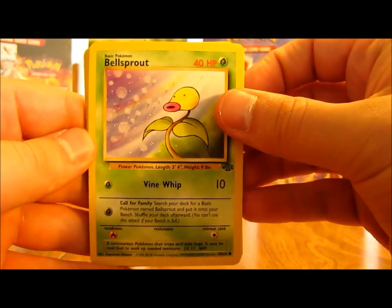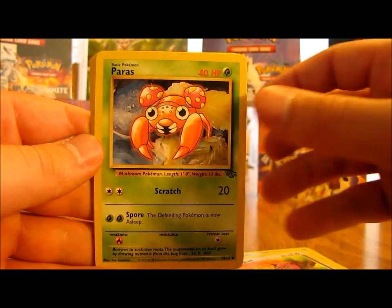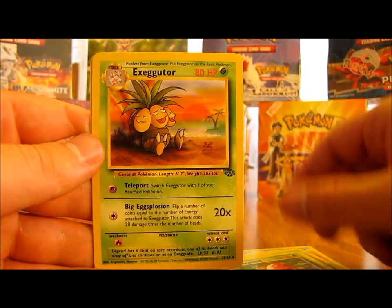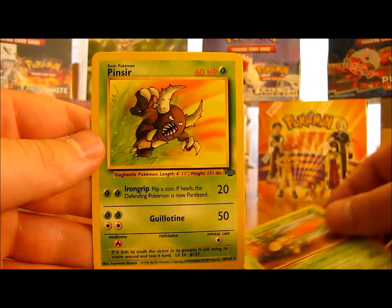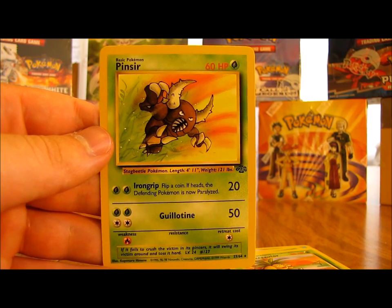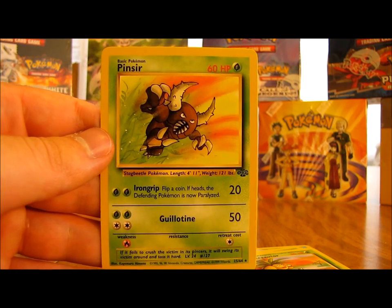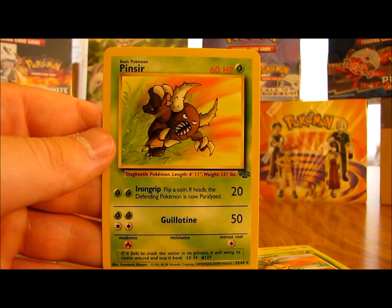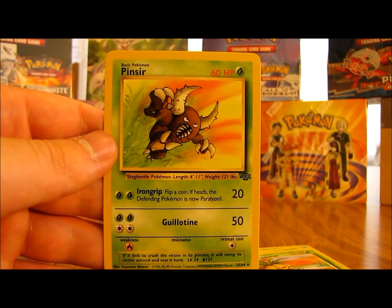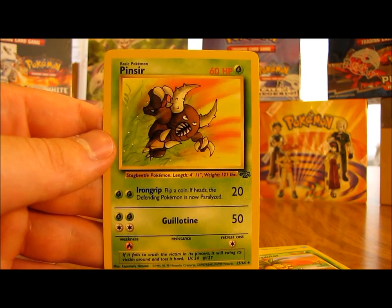We have Bellsprout, Goldeen, Meowth, Mankey, Jigglypuff, Paras, Exeggcute, Butterfree, Parasect, Exeggutor, and the rare - a Pinsir. So the last two packs both had Pinsirs: one non-holo, one holo. So that concludes me opening a Jungle Pokemon Booster Box - I did get this from Collector's Cash. Make sure before you go to check out all the links in the description below, my Facebook blog and Twitter links. Next week I'll be opening the Neo Destiny Pokemon Booster Box - that'll be my third booster box out of 14. Stay tuned for more videos. Thank you.